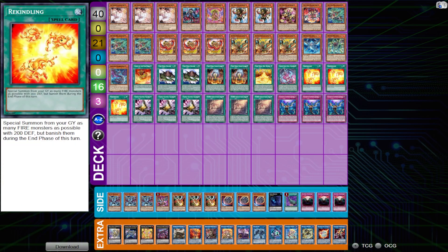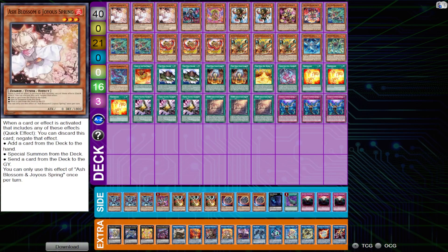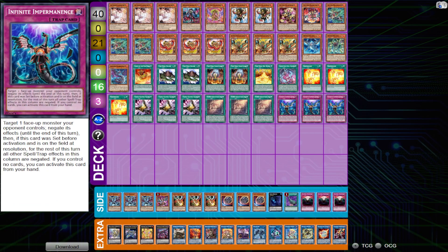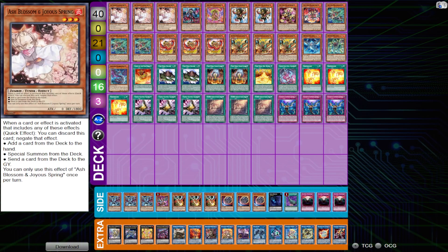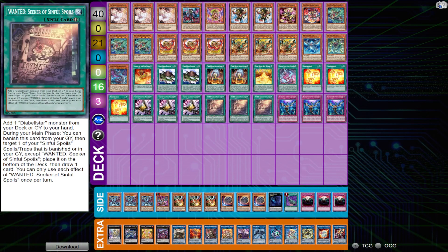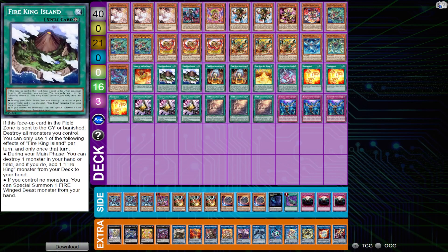For non-engine, I'm pretty much playing Imperm, Talent, and Ash right now. Since we're not playing Prosperity, you can benefit from Talent's draw effect as well as its other two effects. Imperm is just a really good hand trap in general. Ash serves an extra purpose in this deck because it is a Fire monster, meaning you can pop it with Kirin or use it for the protection effect of Sanctuary into Fire King Island — which I have actually done. One of the three duels I had was against Mannadium, and a key play to win the game was using the Sanctuary effect to pop Ash from my hand to protect the Fire King Island.